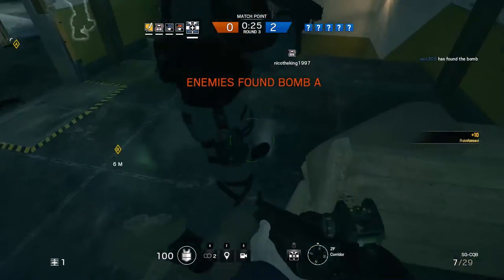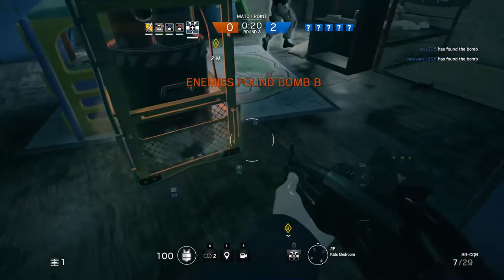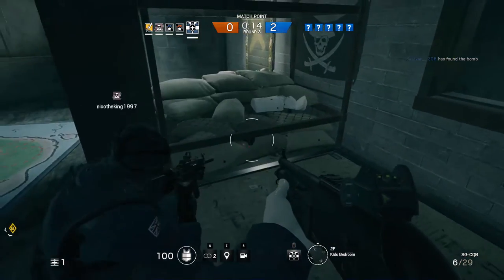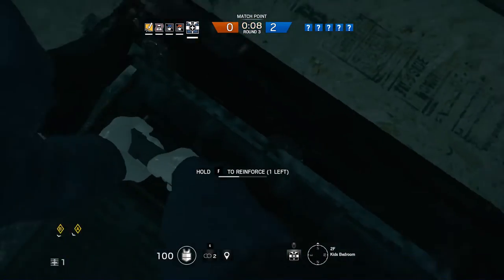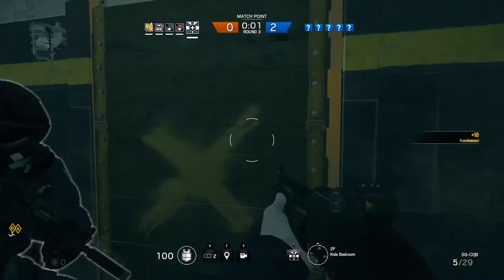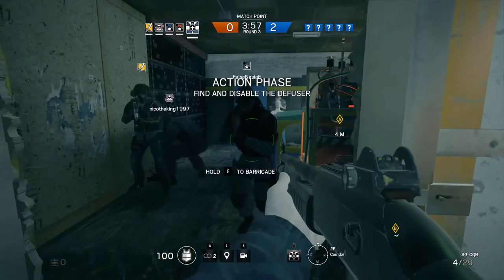Operator has located a bomb — plan your defenses accordingly. Ten seconds remaining, down to five seconds. Floor reinforcements going up. Floor is located above. Jammer ready.